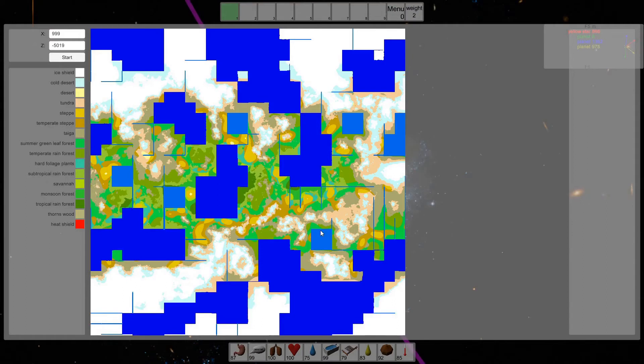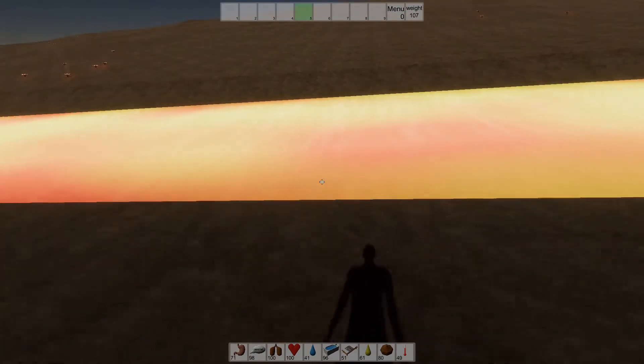When you want to land on a planet, you can now see rivers and ponds from above. The river system also exists on other types of planets.